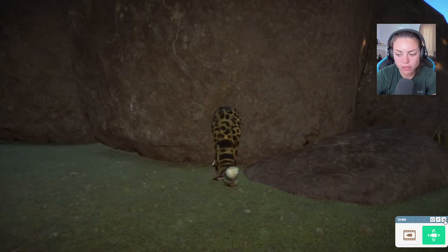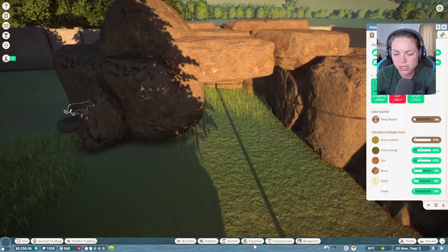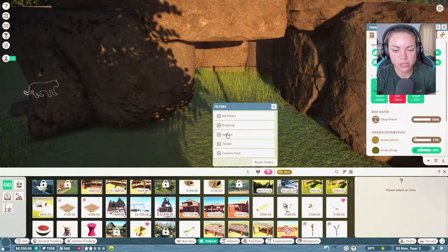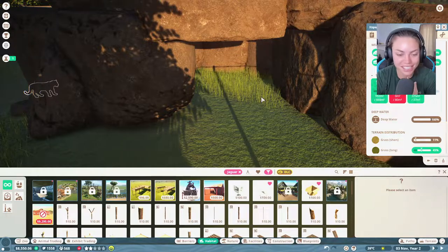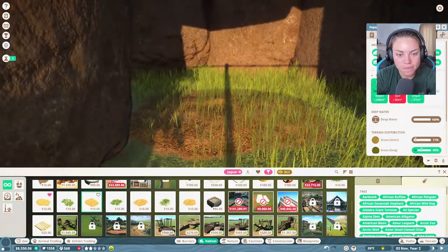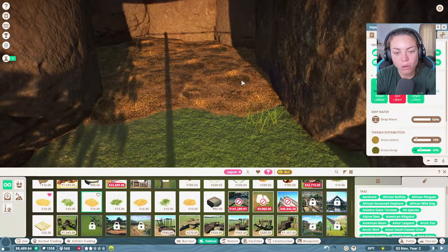Hello jaguar - oh no, you're stuck in the rock! Let's check the hard shelter works for them - yes it does, thank goodness. Let's put enrichment for jaguar. I have so many animals now I've got to scroll so far to get to J. I am very excited about this. I'd love a pet jaguar!